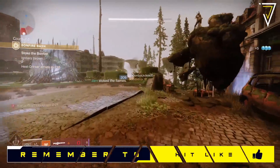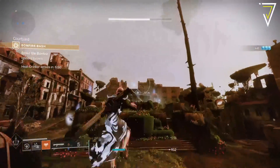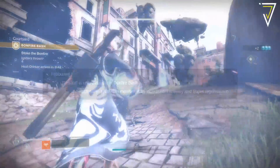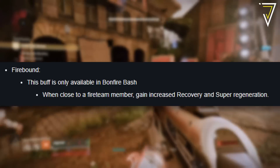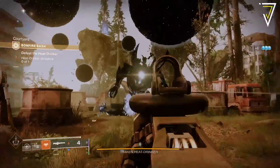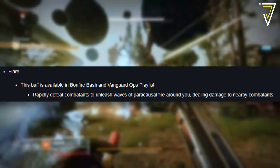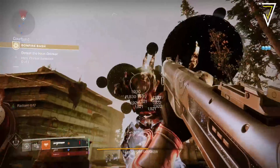Bungie have stated they've done some work on enemy density and the overall difficulty of bonfire bash, so it will take us a little longer to light the bonfire. To aid us on our way, they're also implementing two new buffs to help mix things up. These include Firebound — a buff dedicated to bonfire bash where being close to a fireteam member grants increased recovery and super regeneration — and Flare, which is available in bonfire bash and the Vanguard Ops playlist, where rapidly defeating combatants will unleash waves of paracausal fire around you, dealing damage to nearby combatants.